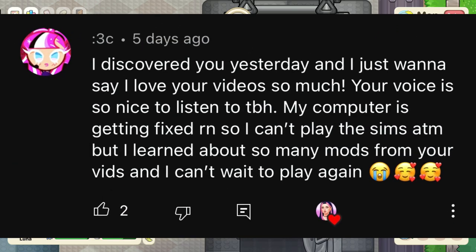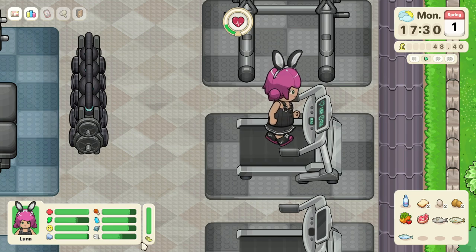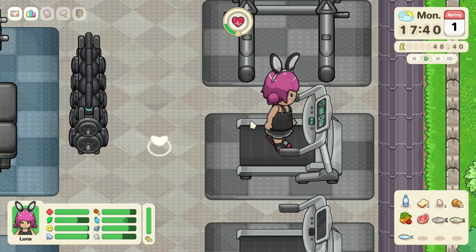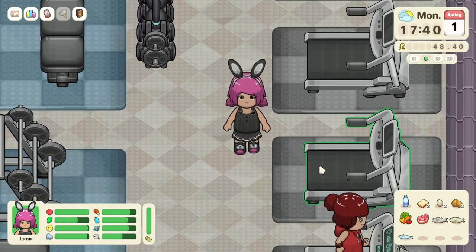This shoutout goes to 3C — thank you so much, I'm so glad you found my channel, and I hope your computer gets fixed soon so you can play the Sims. If you guys want a chance to be in a notification shoutout, just comment down below. Back in the gym, working out is affecting her energy quite a bit, and it looks like she's going to need to use the bathroom. To stop exercising, just click off of it.